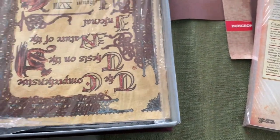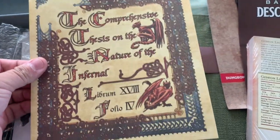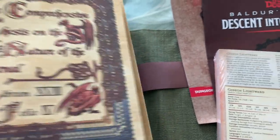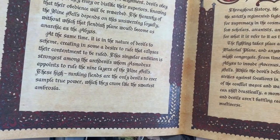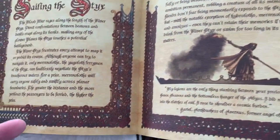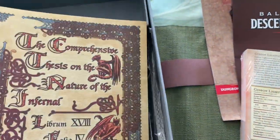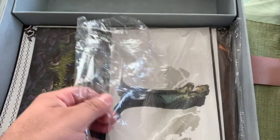Another handful of props here, including a tome — essentially a comprehensive thesis on the nature of the infernal. This has information on the blood war, the nine hells, the various demons who are in charge there, crossing the River Styx, and that sort of thing. Really great attention to detail and really good production quality on these items, which is obviously why you invest in something like this.